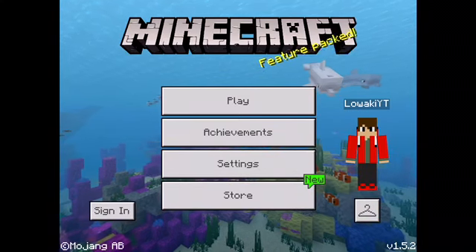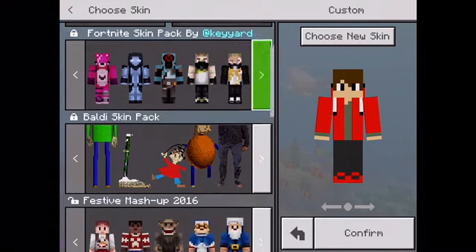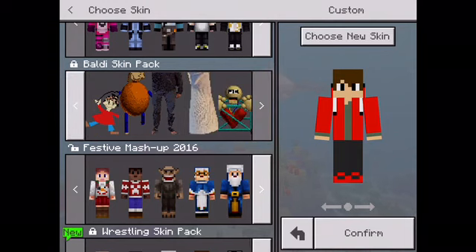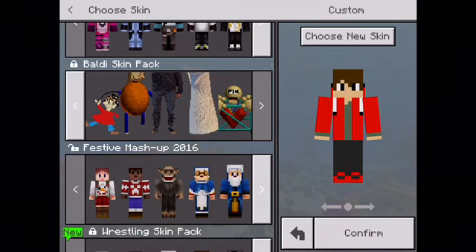Apparently it's every Baldi's Basics skin. I got it from MCP Add-ons, just so you know. Well, it's not all the skins — file name 2 isn't there, he's just from the mod of Baldi's Basics. We're gonna go through each one: first Baldi, then the broom, then playtime, then bully, then principal, then arts and crafters, and then first prize.